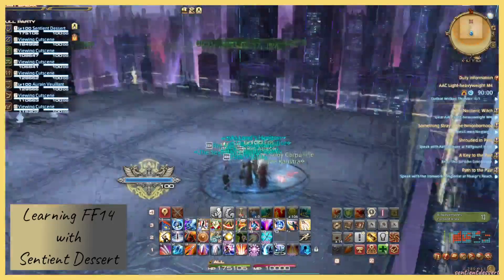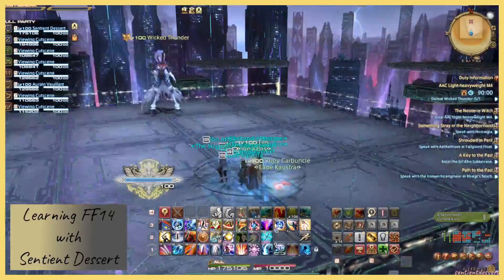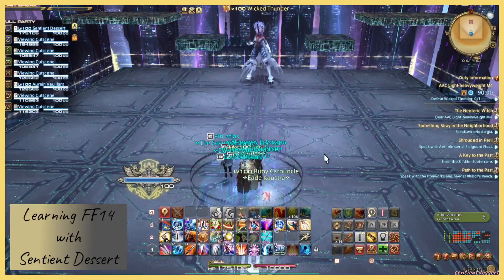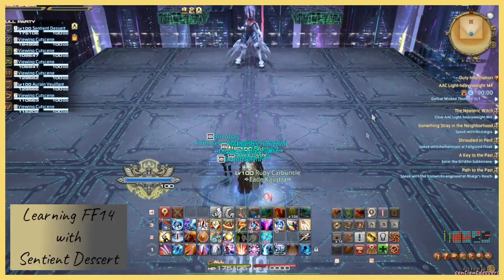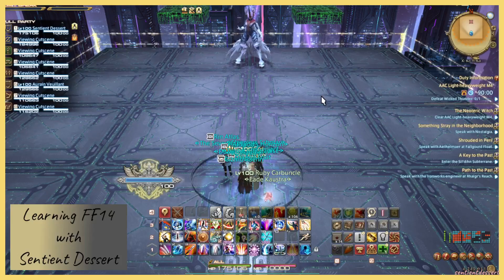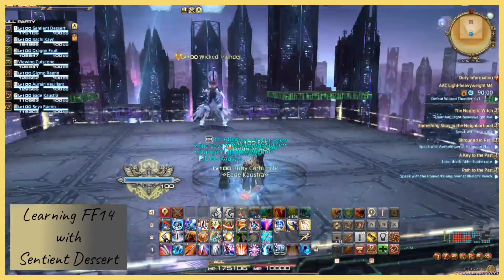Looking around, we've got a grid. The arena we're looking at is a 4x4 grid, 16 squares. We've got a wall — I'm not sure that's going to protect us from falling off.